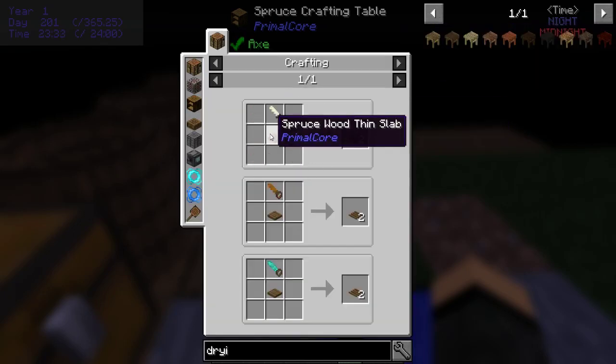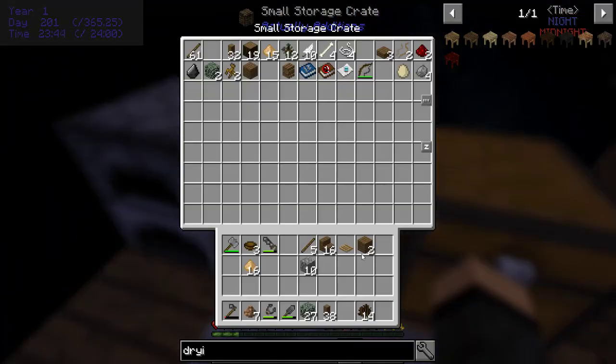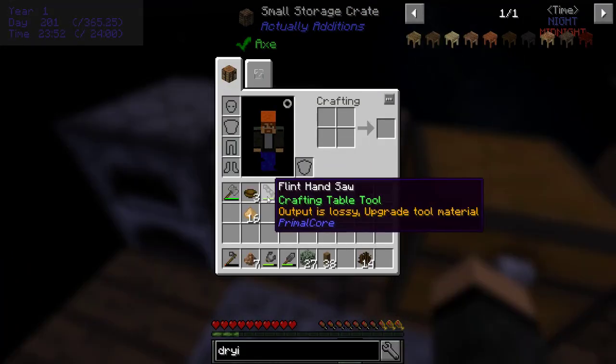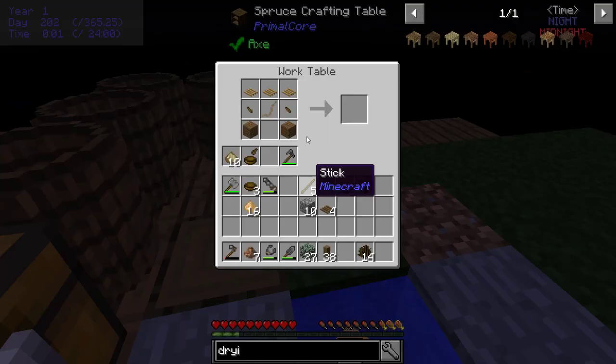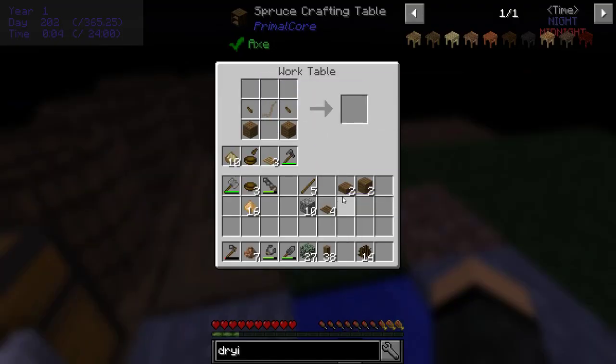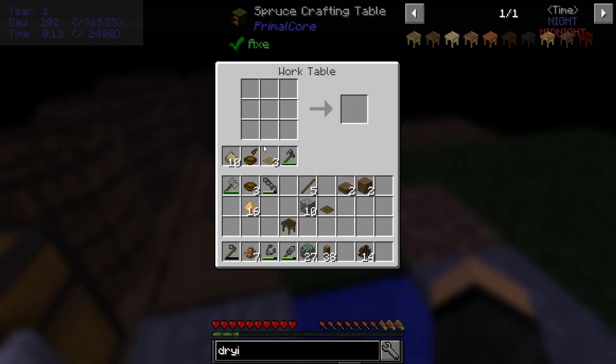So how do I get spruce slats? Thin slabs equal... all right. Good to know I guess. You can do it that way, but yeah I was really caught off guard by that. Spruce drying rack - influenced by surroundings too.